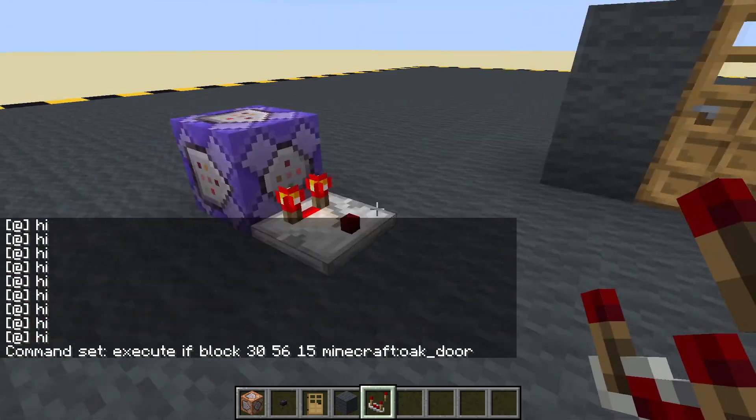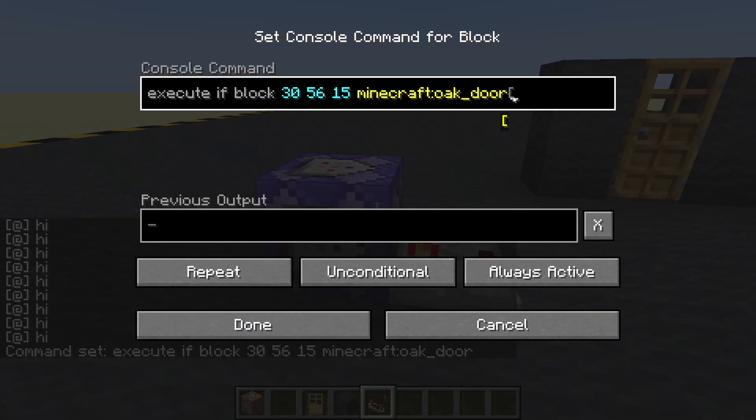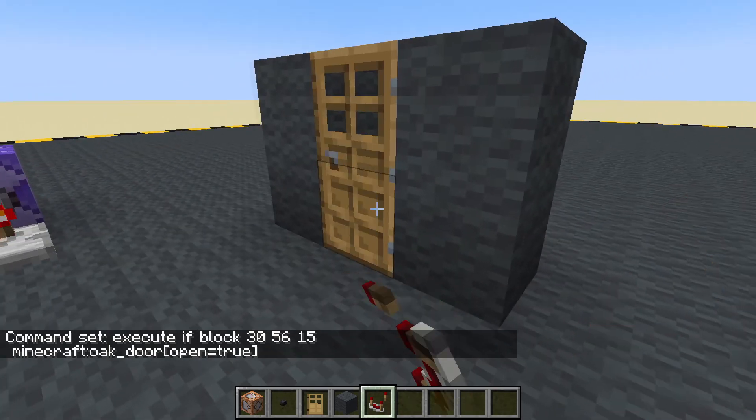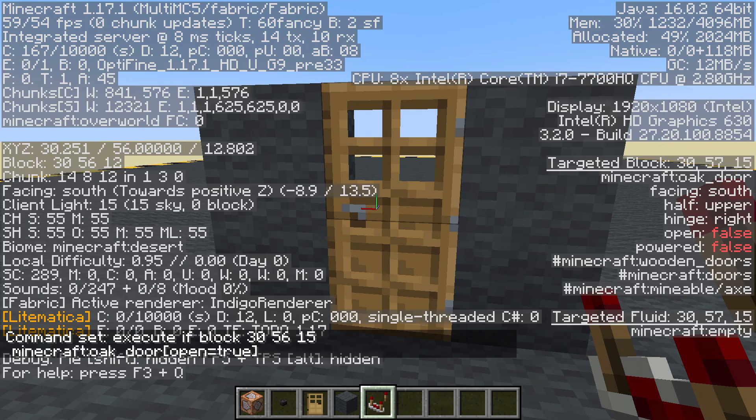That's sort of useful, but we want to know if the oak door is open. All we have to do is add open=true. Done. Well, it's not open now... now it is open... it's not open.